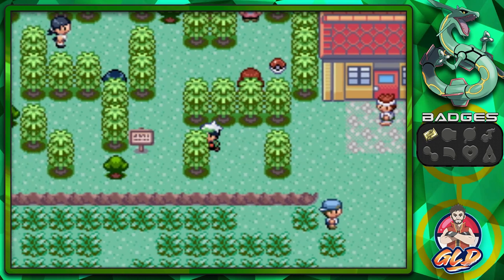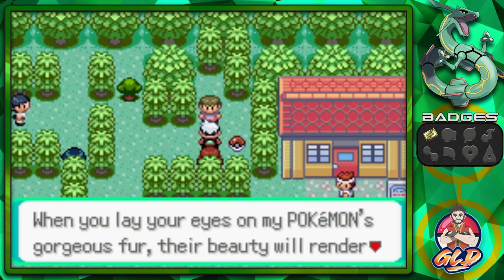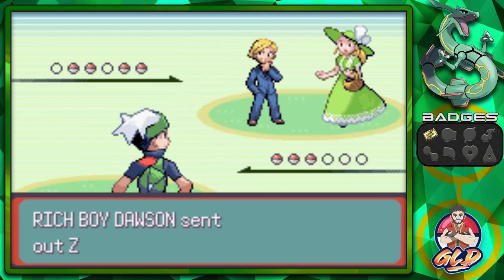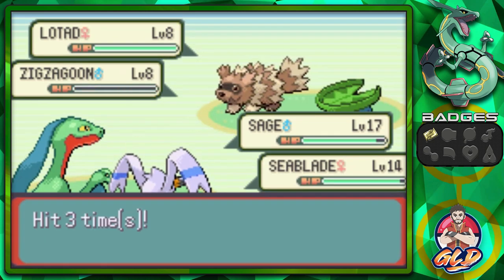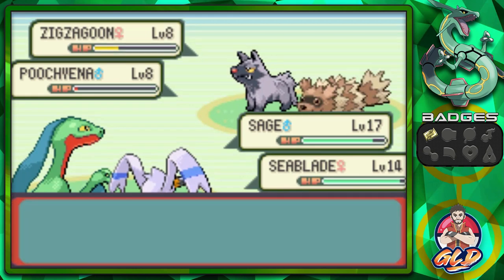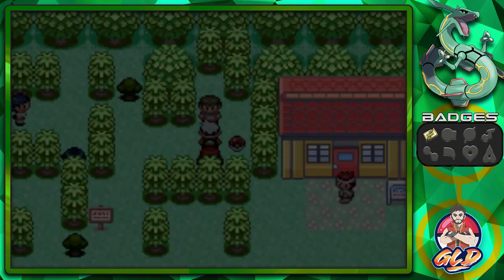Before we enter the tunnel, let's take care of these double battles. A trainer says: 'I've never once been bested by anyone at anything. When you lay your eyes on my Pokemon's gorgeous fur, their beauty will render you helpless!' Okay, rich people. This is going to be a big payday. Bullet Seed and Wing Attack in doubles — they survive one round but we take them down. We beat Dawson and his partner for 3,200 in prize money!